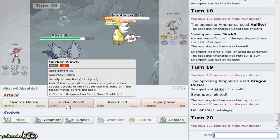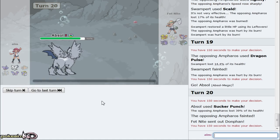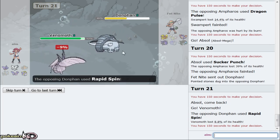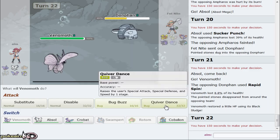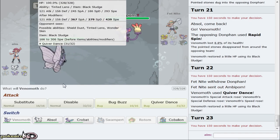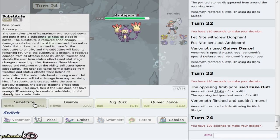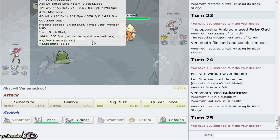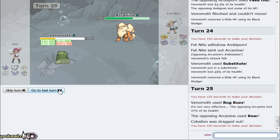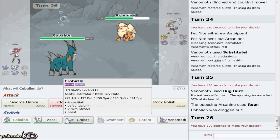We're gonna get rocks - I need it because Cloyster is more than likely Focus Sash. He always Focus Sashes on these types of teams and I'll just go for Scald. There's the Agility again - so if we get a burn that'd be great, punish him for that play. We do get the burn - nice! That is what I like to see. Because he's offensive I can go out into my Absol. I'll knock him out. Donphan comes out and I SD up on his attack. We knock him out with Sucker Punch. I think Venomoth may win this game!